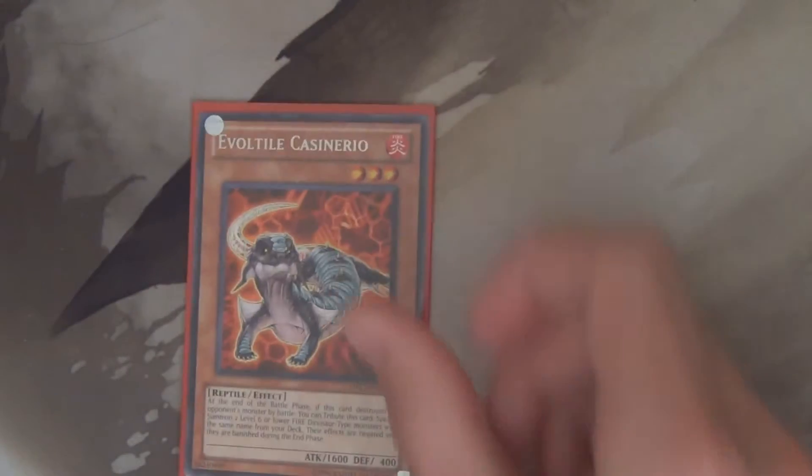Evoltile Lagosuchus allows you to set up the graveyard and your hand for other plays with Evolvesaur and Evoltiles. We only run one Evoltile Cassinito — he's basically like our little Rescue Rabbit engine for the deck.